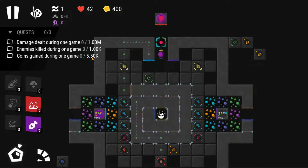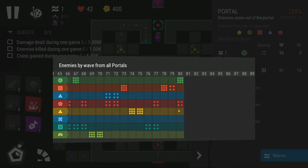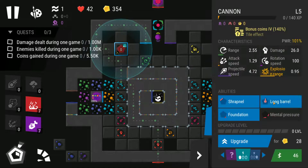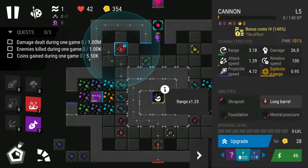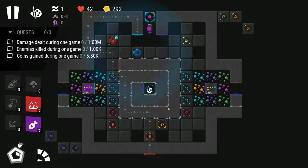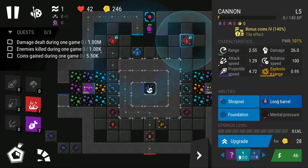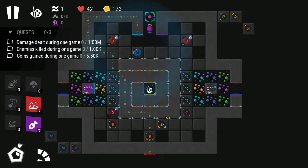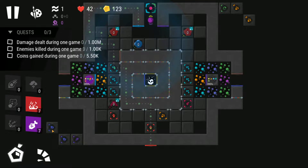Now these three quests are very easy because of the fact that if you can survive the 80 total rounds in this particular game, you can pretty much guarantee completing the damage quest and the enemy kill quest. Then for coins gained, if you go with bounties and place them in the early game, you should be more than capable of completing the coins gained quest as well.